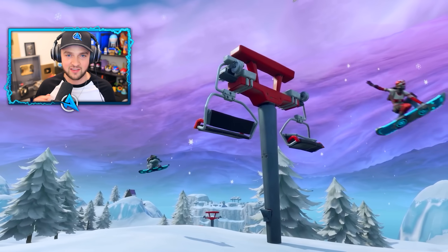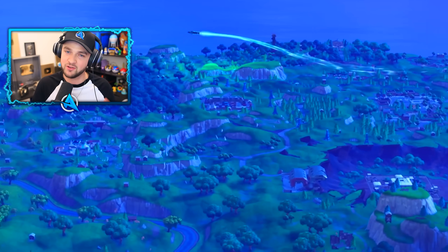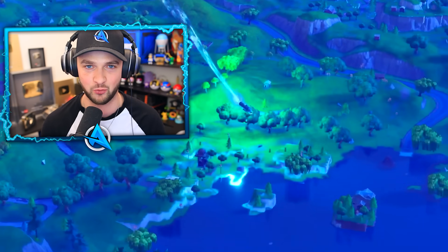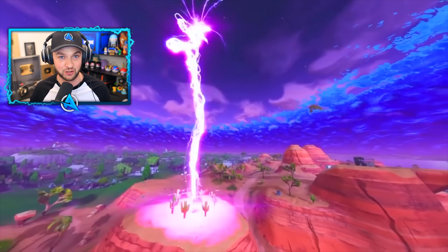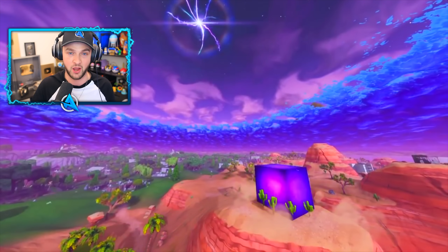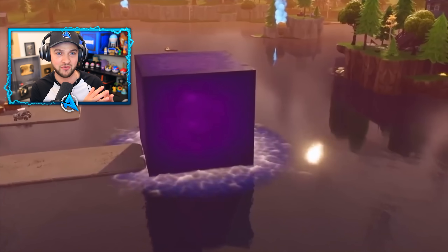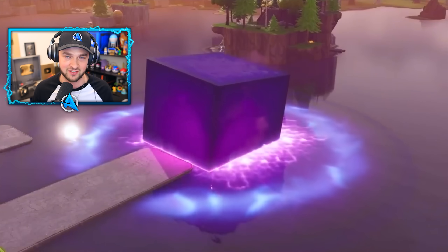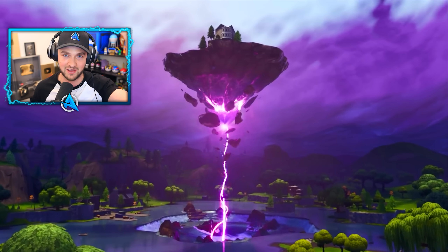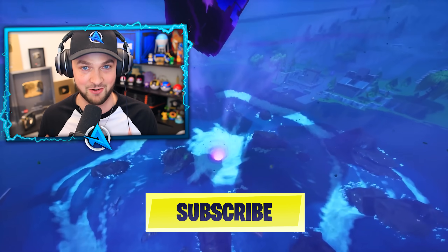By far the coolest thing is that we're going to be experiencing mini live events throughout the next four weeks — events that happened in the past in Chapter 1 that will be relived again. The first one will be the addition of Kevin the Cube, coming to the island over the next week, where he spawned in the desert biome and rolled around the island, eventually ending up in Loot Lake. Kevin the Cube will go into Loot Lake and lift up the house in the center, resulting in one of the big first map changes.